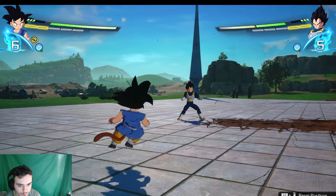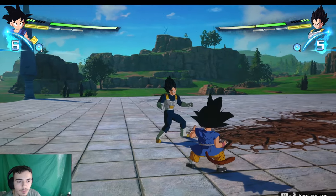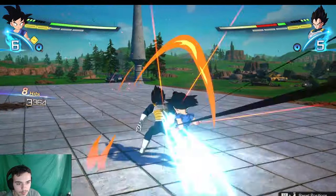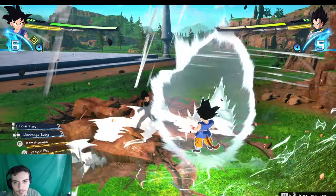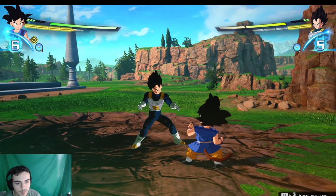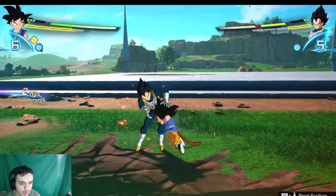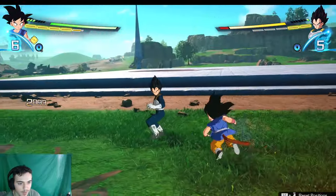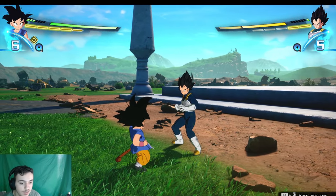Now I'm going to show some combos you can do against certain players. For people that spam perception, you can hit them into vanishing — if the person isn't good at vanishing this is by far one of the best ways to completely dominate them. But if they know how to vanish, honestly the best way to deal with someone who percepts mid-combo is to just dodge to the side and combo them from the back. If your character allows you to turn them around and give back shots, do that.